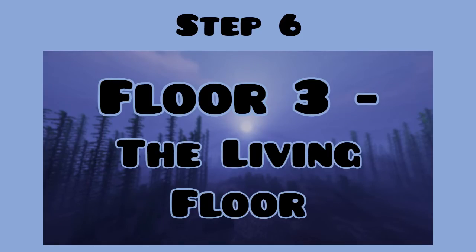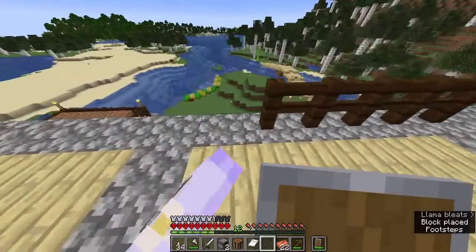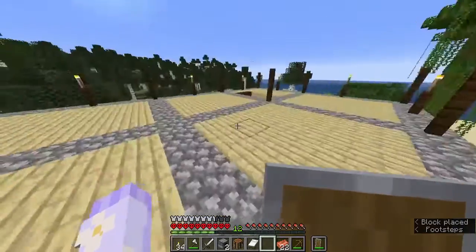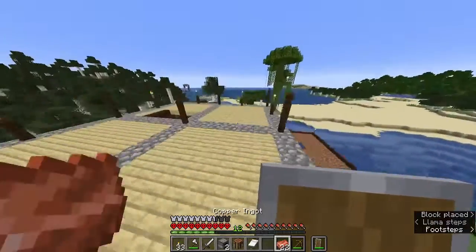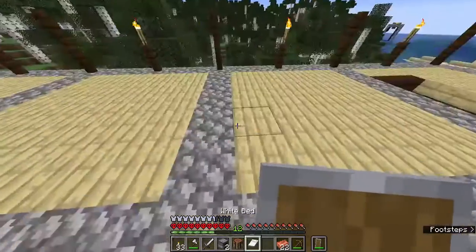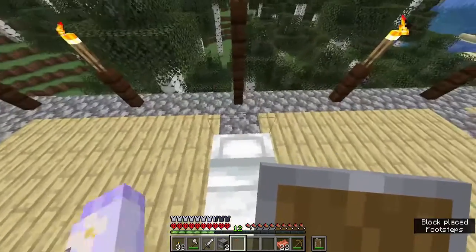Step number six: floor three, the living floor. Once the floors were finished, this floor was basically almost done. The only thing this floor would be used for is for decoration and sleeping. So I placed the bed and finished this floor pretty easily.